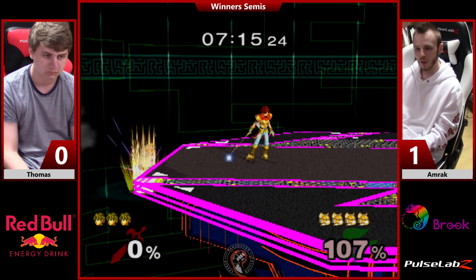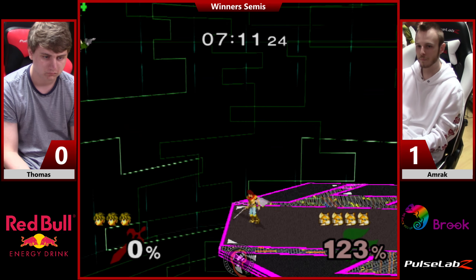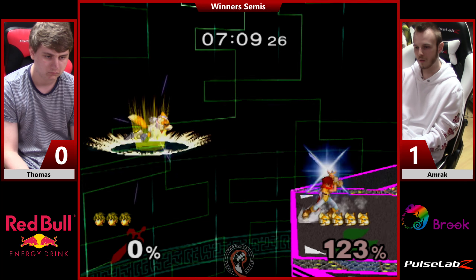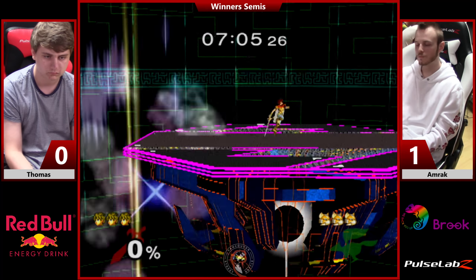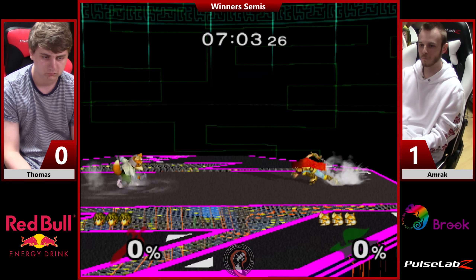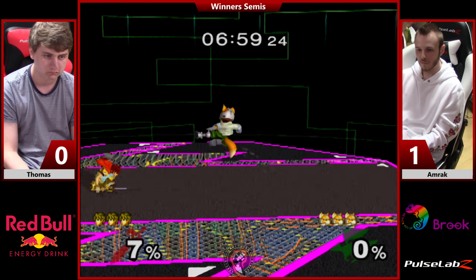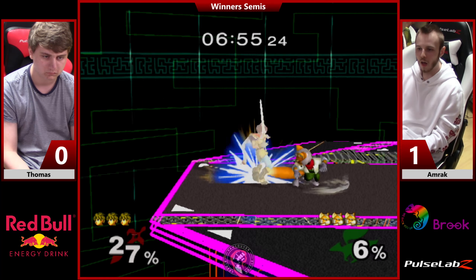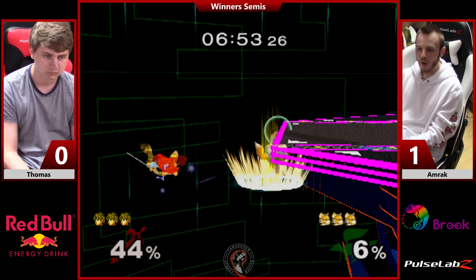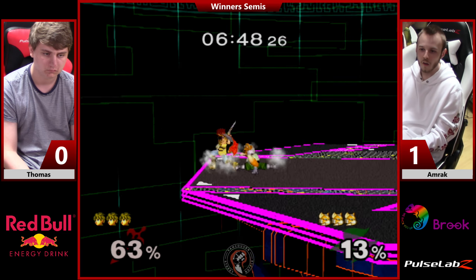For sure, because of the follow-ups. However, Fox still has the advantage in every other aspect — like neutral game, punish game. Clean stock. Three stocks apiece now. One of the hardest things for Roy in this match is if Fox plays more non-committal. How's Roy supposed to get in? Tell me that. How's Roy supposed to get in?